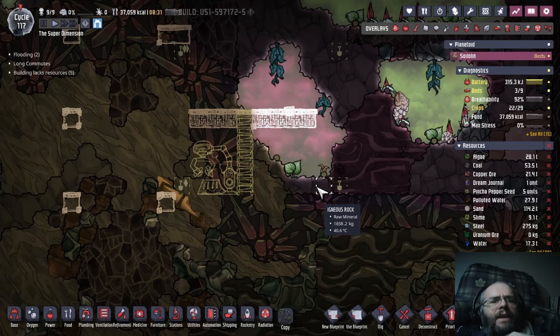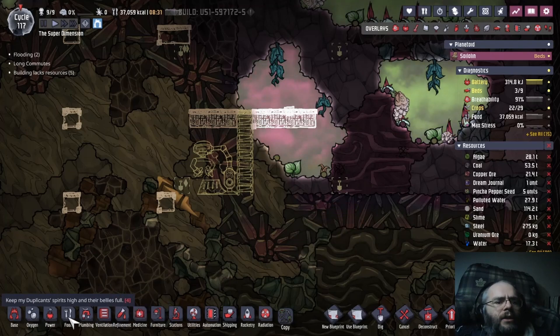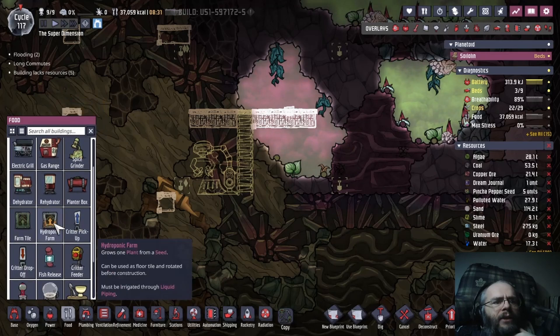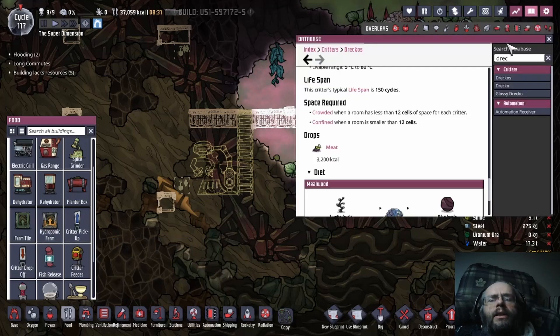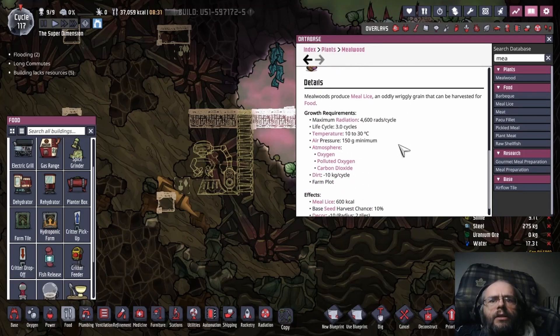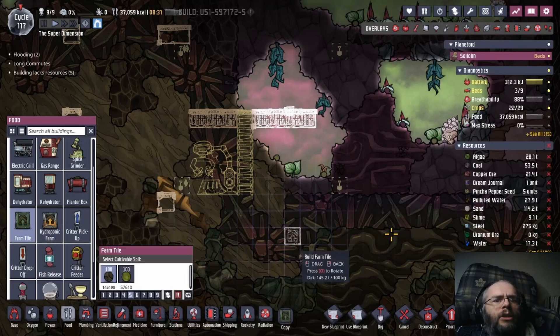Maybe I do need to actually farm this. The raw ones — you can really only have one Draco for three or four plants if they're just wild. But if they're domesticated, i.e. in a farm box or hydroponics farm, they would last so much better. Mealwood, I believe, just needs dirt — it can just be a normal farm.